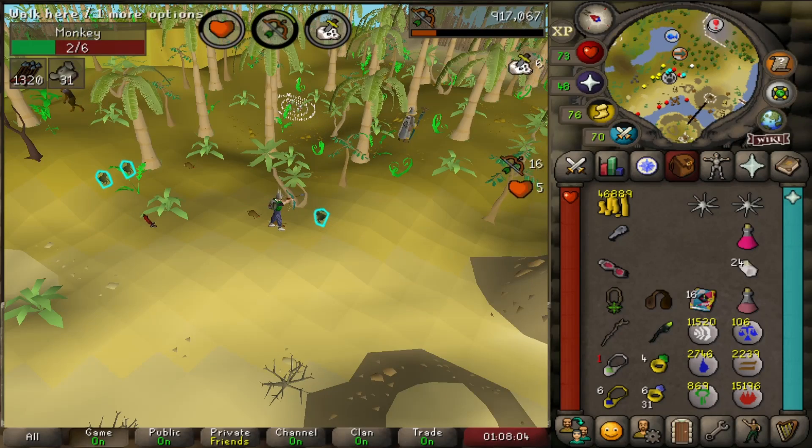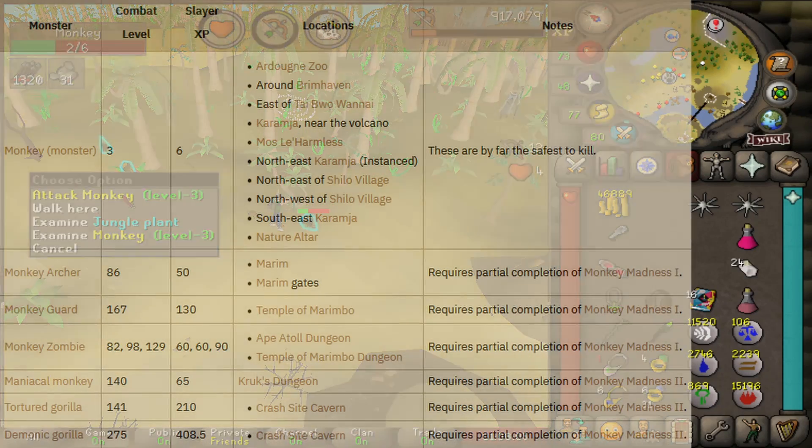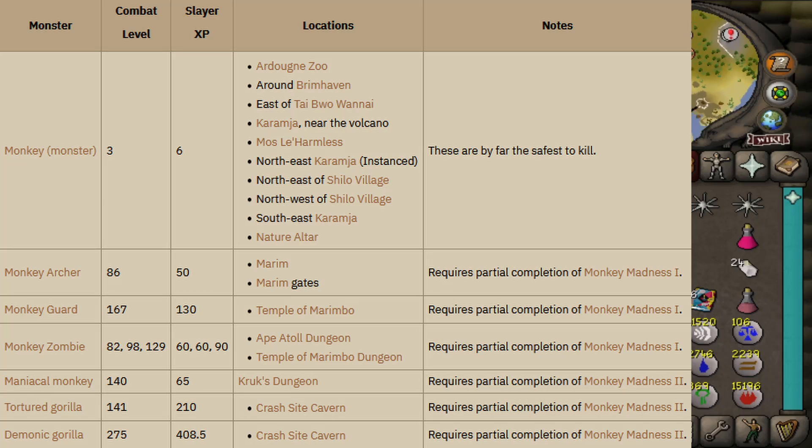If you don't want to fight regular monkeys, you have the option of fighting Karamjan monkeys, monkey guards, monkey archers, monkey zombies, demonic gorillas, and tortured gorillas. Guards, archers, and zombie monkeys can all be found on Ape Atoll and play a role during the Monkey Madness questline, while demonic and tortured gorillas are found in the Crash Site Cavern and can be fought after completion of Monkey Madness 2.